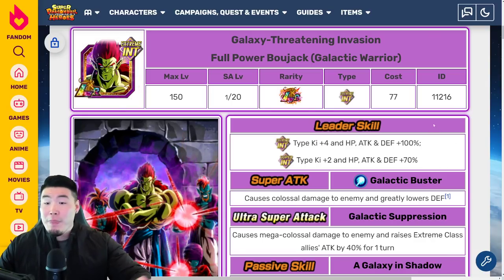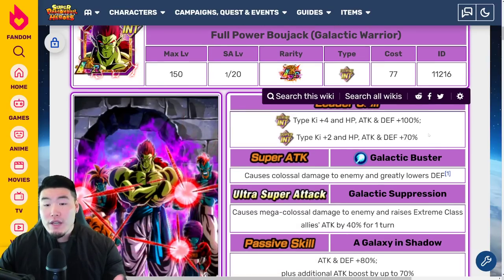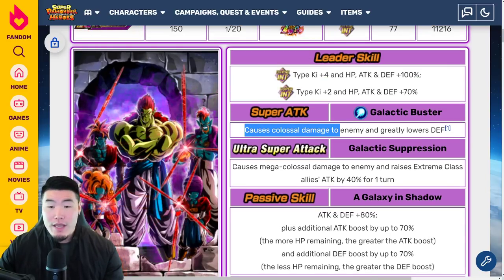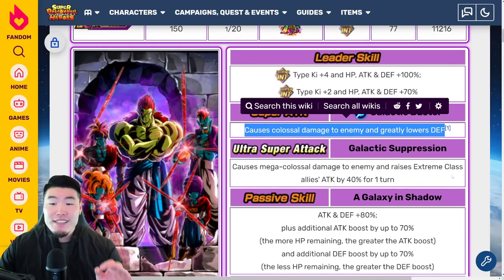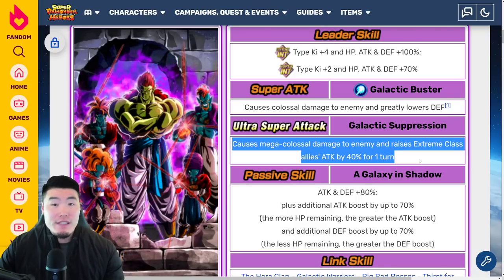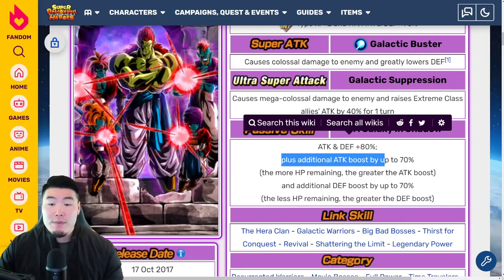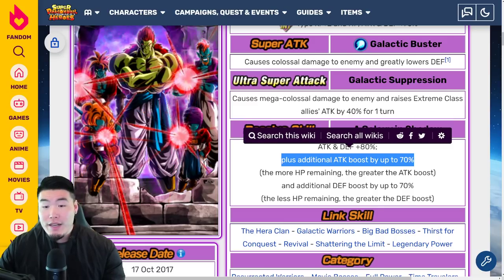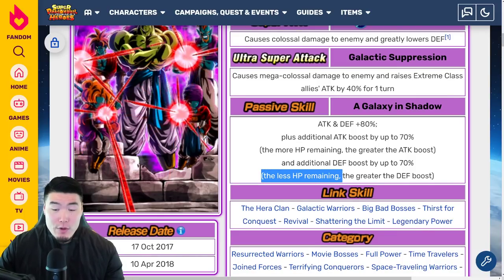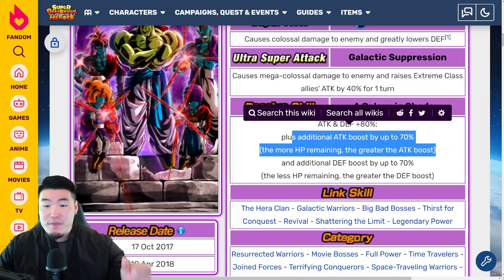Without the EZA, his leader skill is Extreme Int types ki plus 4, HP Attack and Defense plus 100%, or Super Int types ki plus 2, HP Attack and Defense plus 70%. His 12-ki Super Attack causes Colossal Damage and greatly lowers Defense, and his 18-ki Super causes Mega Colossal Damage and raises Extreme Class Allies' attack by 40% for one turn. Passive is Attack and Defense plus 80%, plus additional Attack boost by up to 70% the more HP remaining, and additional Defense boost by up to 70% the less HP remaining.